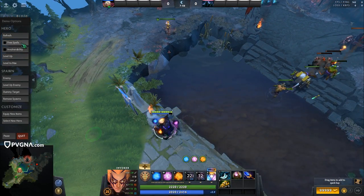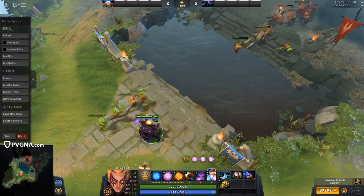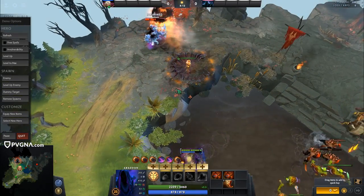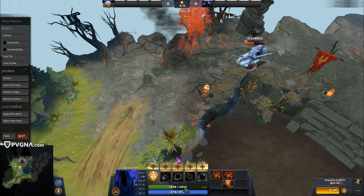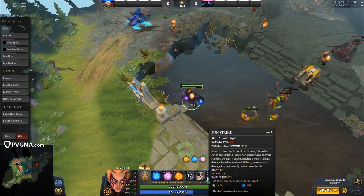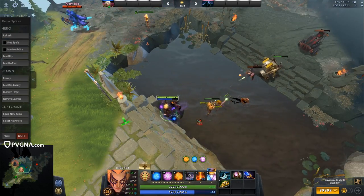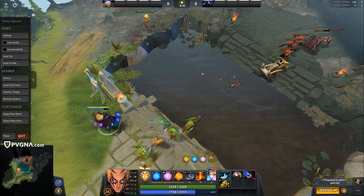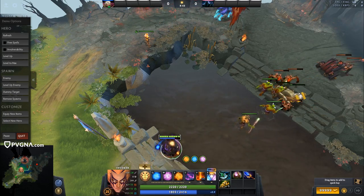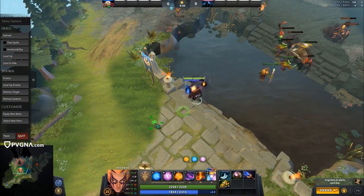It did about 2,000 damage. For single target, what you want to do is Sun Strike — as soon as I get my cyclone out, I invoke Sun Strike and get the full combo off. It'll do a bit more damage — about 2,300 damage. You get a little more damage out of that because Sun Strike does pure damage. It's also not based on how much mana they have. It's a lot easier to land the EMP combo since you just cast it right after tornado with no timing, but Sun Strike has a very similar timing to Meteor.